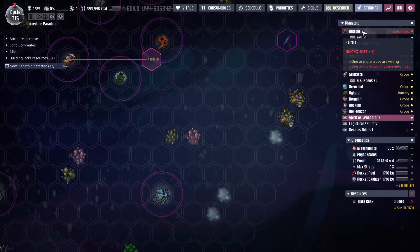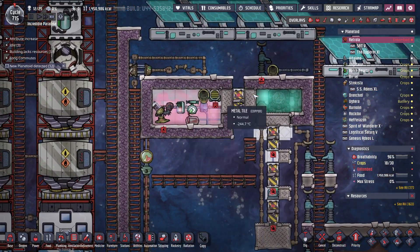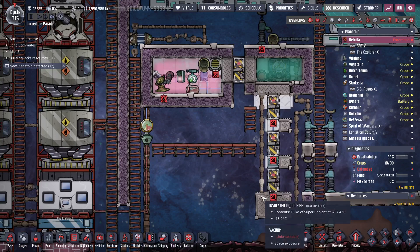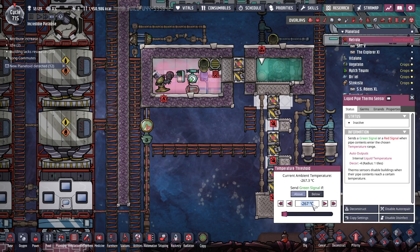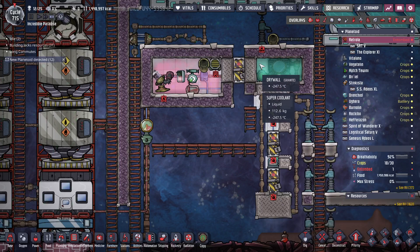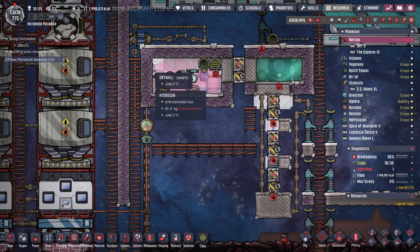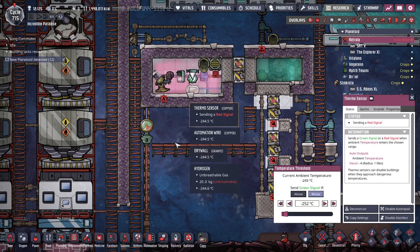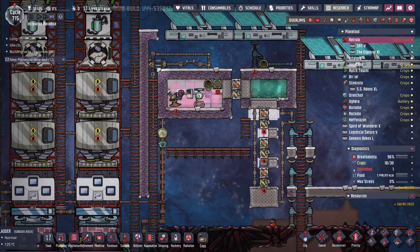These guys are mining away and this was getting down nearly to temperature. It's set to 252, so about another seven or eight degrees and then I can start cycling the door.